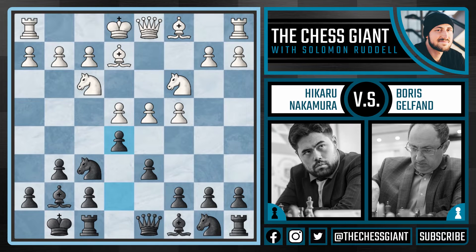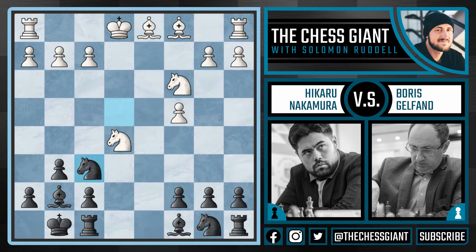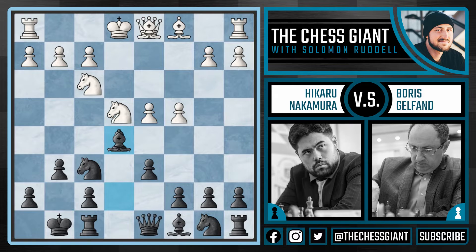Some of you might be wondering why white can't just take this pawn on e5. Well, the problem is after d takes e5, d takes e5, and knight takes e5 — snatching up a pawn — Nakamura could play queen takes d1 check, and after bishop takes d1, knight takes e4. The idea is that after knight takes e4, Nakamura could play bishop takes e5, and here we're at even material — and I would give the advantage to black. So after e5, Gelfand was wise to just play castles.